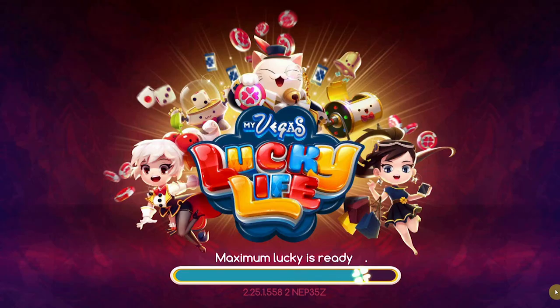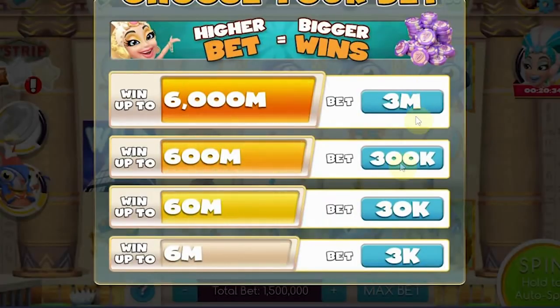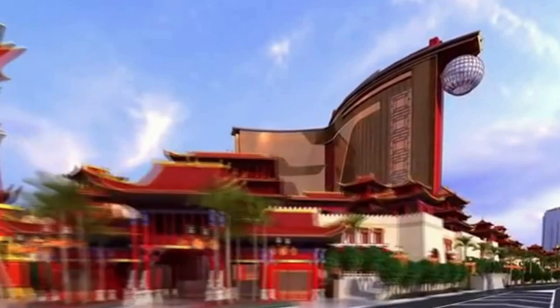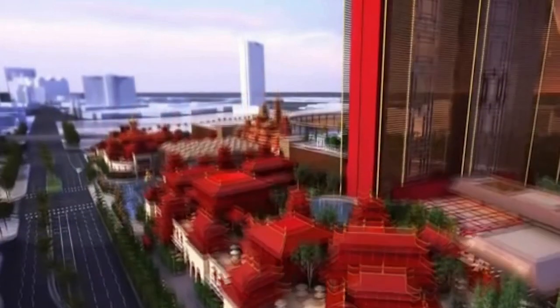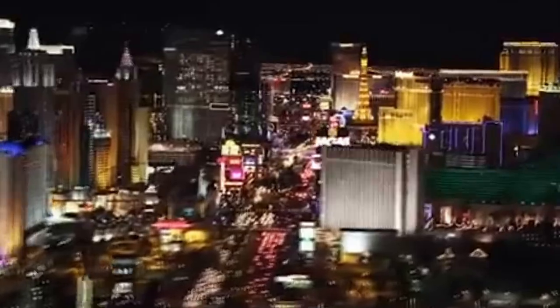Let's go ahead and break down what this is. MyVegas Lucky Life, if you don't already know, is the East Asian equivalent of MyVegas. You can play both of them anywhere in the world, but the point of MyVegas Lucky Life is more focused on Resorts World casinos, especially those in Malaysia, China, Macau, and Taiwan, compared to MyVegas Slots which primarily focuses on the Vegas Strip and other associated properties.